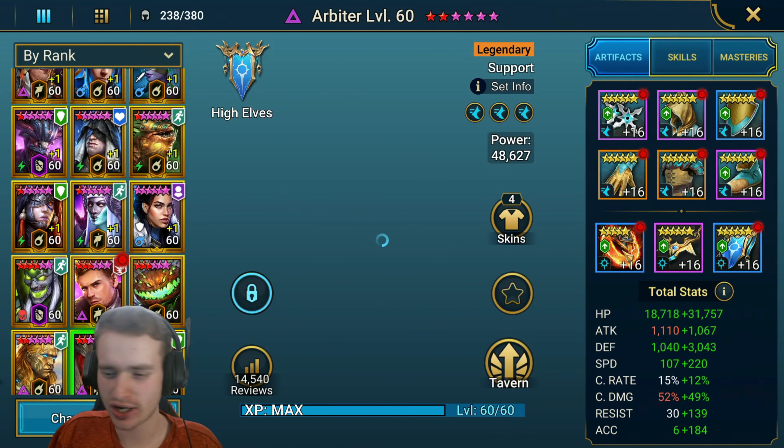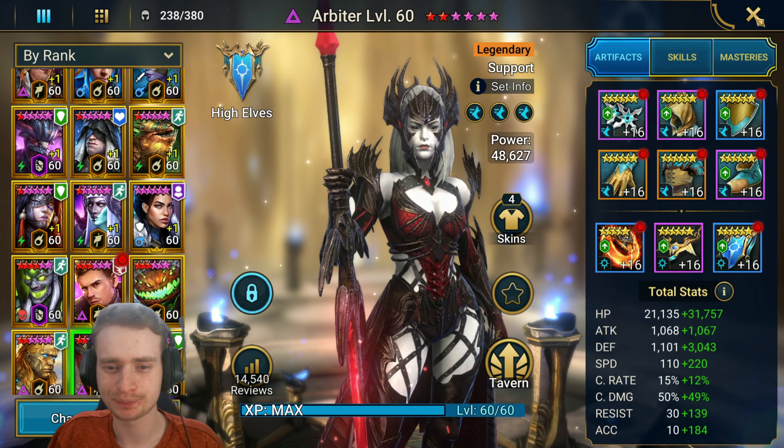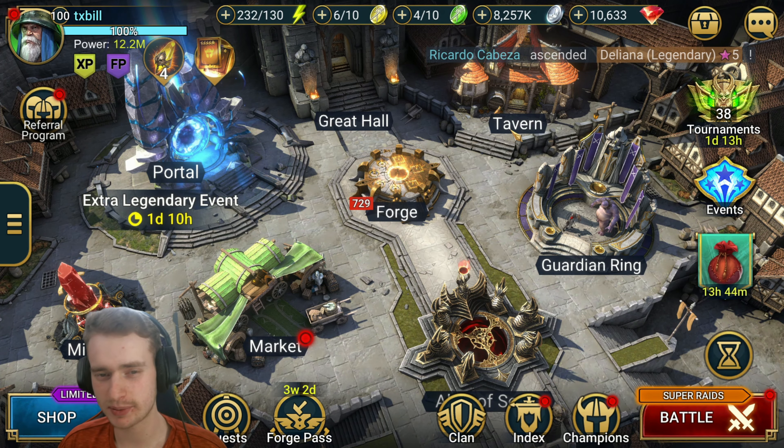I was taking a peek at your Arbiter, who hypothetically should be the fastest champion, and she's sitting at 330 right now. So I am going to use the Hell Hades Artifact Optimizer just to see if we can get that speed up a little bit.